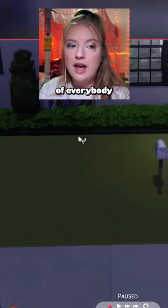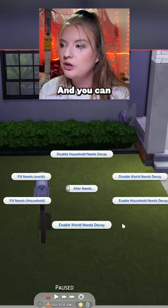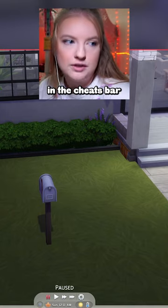If you would like to max out all of the needs of everybody in the house, Shift-click the mailbox, click 'Alter Needs,' then 'Fill Needs World' or 'Fill Needs Household.' You can also enable and disable needs decay. Make sure you type 'testingcheats true' in the cheats bar first.